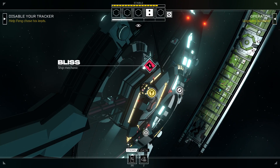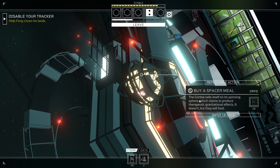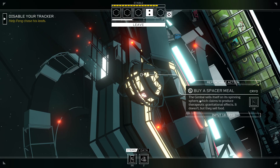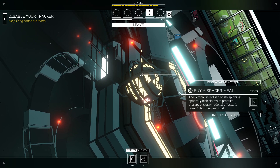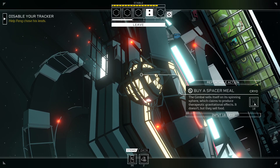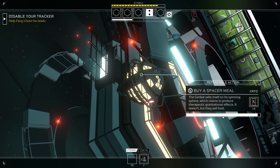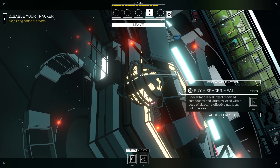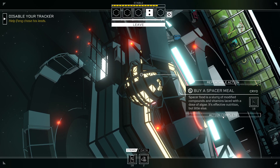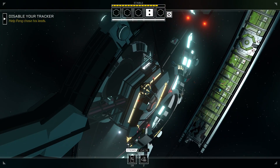Let's go to the Gimbal Lounge. What's in here? Buy a spacer meal? The Gimbal sells itself on its spinning sphere which claims to produce therapeutic gravitational effects. It doesn't, but they sell food. It's 18 cryo — why is it more expensive here? Well, you know, I need food, let's try it. Oh, it gives me three energy. Spacer food is a slurry of modified compounds and vitamins laced with a dose of algae. It's effective nutrition but little else. Doesn't taste very nice, basically.